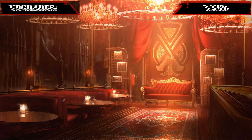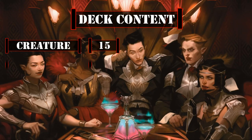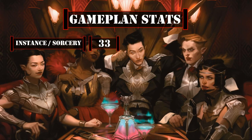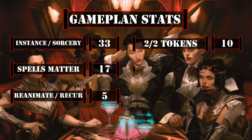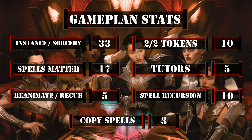So now that we've covered all 35 cards we've upgraded from the core build, let's take a look at the breakdown of this precon upgrade guide. This deck currently has 15 creatures including the commander, 13 instants, 20 sorceries, 5 enchantments, 11 artifacts, 0 planeswalkers, and 36 lands. Looking at the stats that matter to our game plan, we have a total of 33 instants and sorceries, 17 cards that care about instants and sorceries, 5 creatures capable of reanimating or recurring themselves, 10 cards capable of producing at least 2/2 tokens repeatedly or in mass, 5 cards that can tutor cards from our deck to hand, 10 cards that either let us return instants and sorceries from our graveyard back to hand or let us cast those spells from our graveyard, and 3 cards that can repeatedly copy our spells — giving us a veritable arsenal of spells to duplicate with our commander, plenty of bodies and tokens for him to sacrifice to do so, and additional ways to further copy those spells or gain other benefits as we cast them.